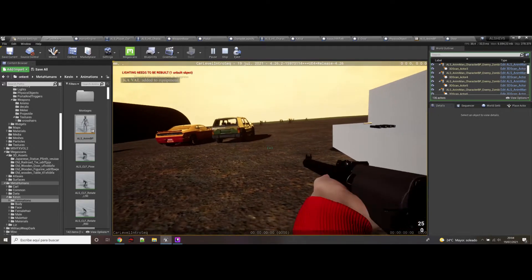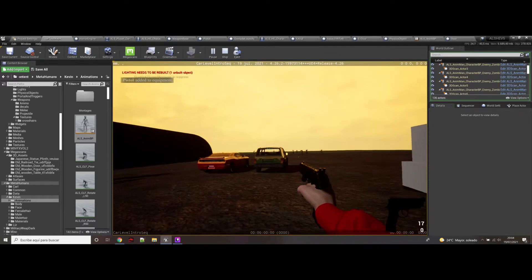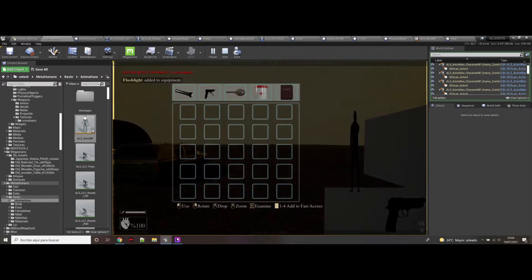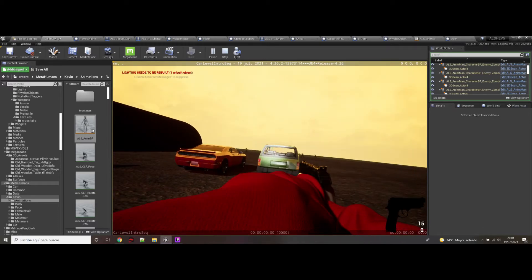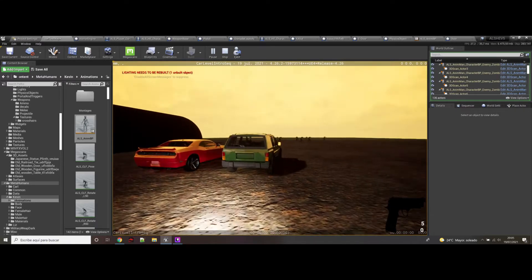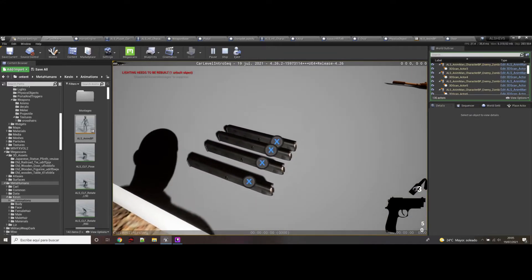This is another weapon. You can see it is not lagging and the left hand is there. This is the one-hand aiming for the pistol. Let me show you how it is — the two hands. Of course the animations are up to you. You can see the X button in first person is also there.